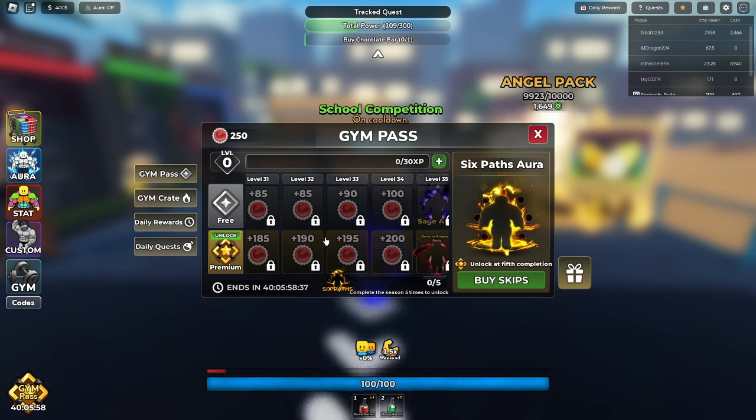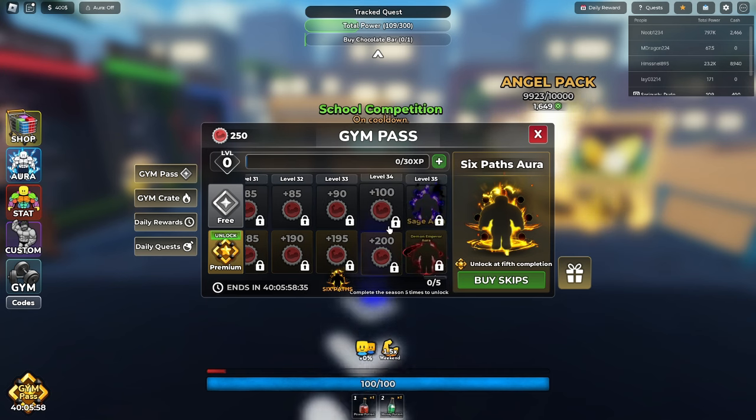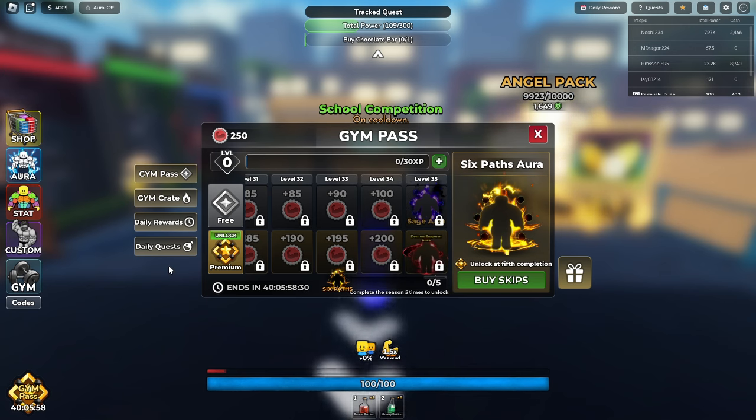Basically, you need to finish both of these paths on the Gym Pass if you want these auras. You can get XP for the Gym Pass by completing the daily quests.